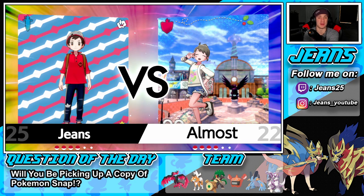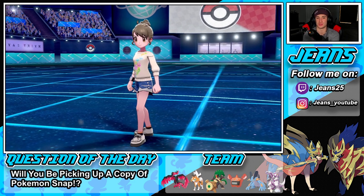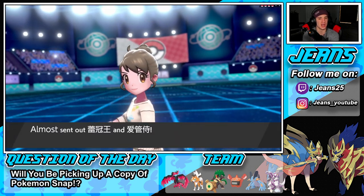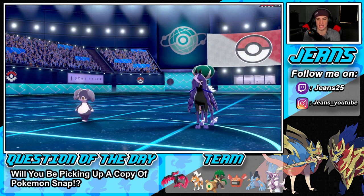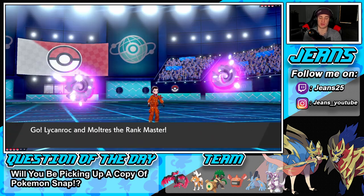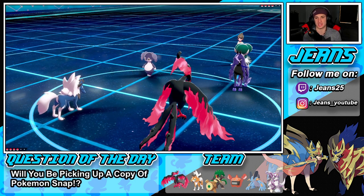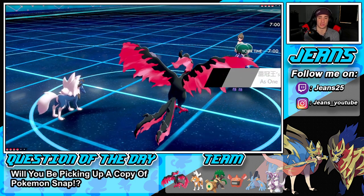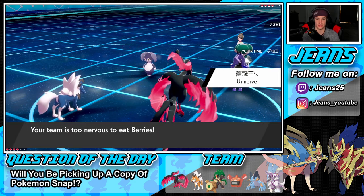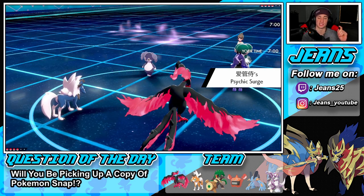Maybe Swampert wouldn't be bad considering he has Thundurus — we could do work. Though he has Ferrothorn who does work against Swampert. We do have Rillaboom with Fake Out, High Horsepower, Grassy Glide, and Protect. It goes Calyrex and Indeedee — that's fine. I might just protect Lycanroc or maybe Dynamax Moltres right here.